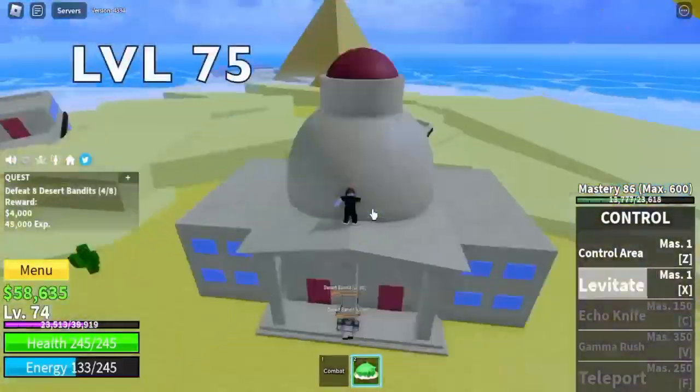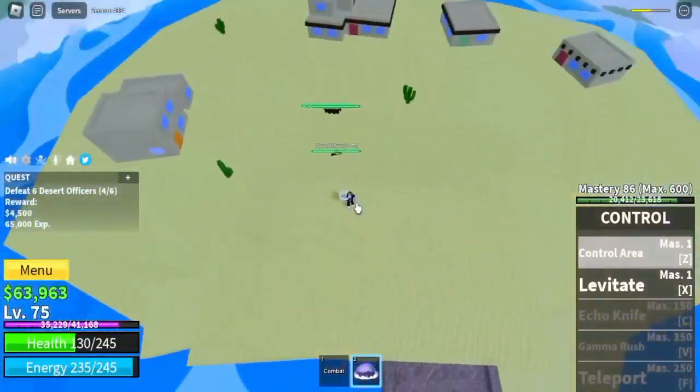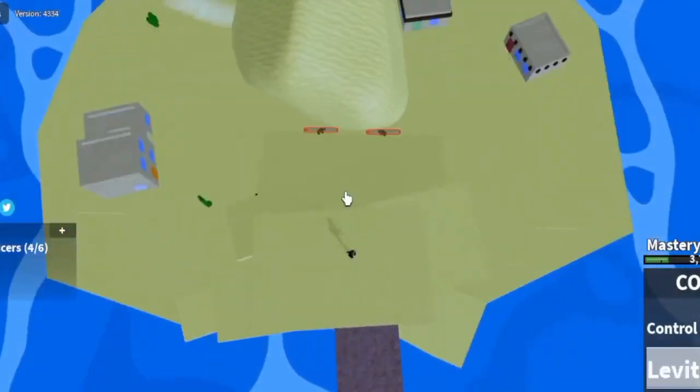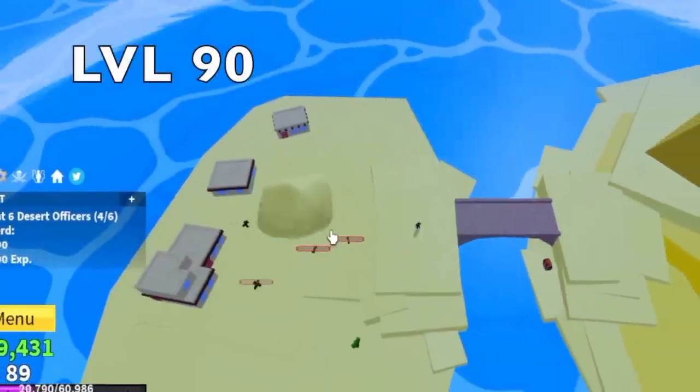We're going to grind here until level 75, and after that, moving on to the next mob — the Desert Officers. Same strategy: just lure 4 and use your Levitate. You don't need to care even if they go all around, because they will go back to the spawn point which is just near you. Grind until level 90.